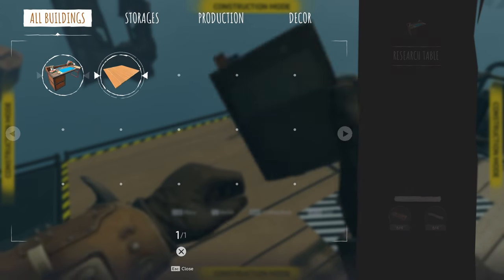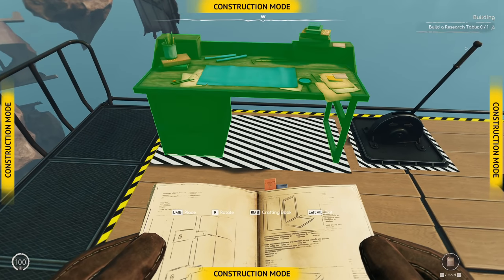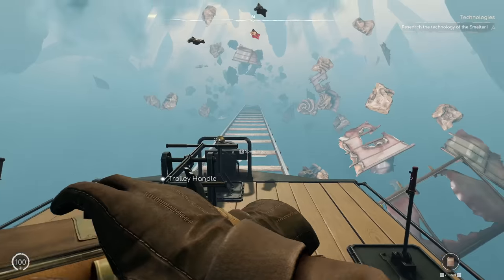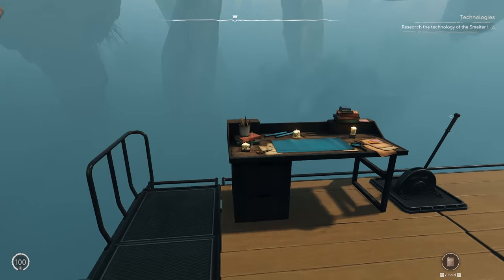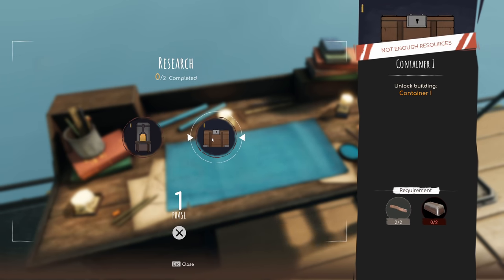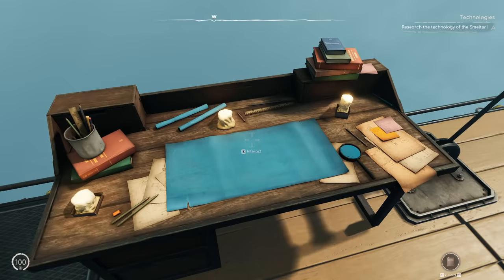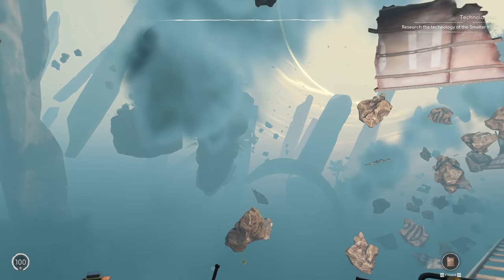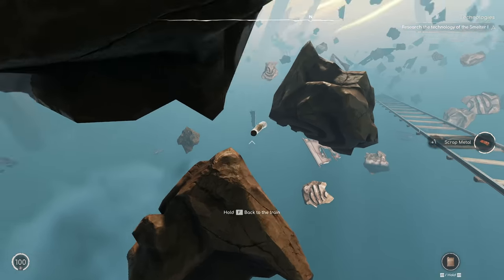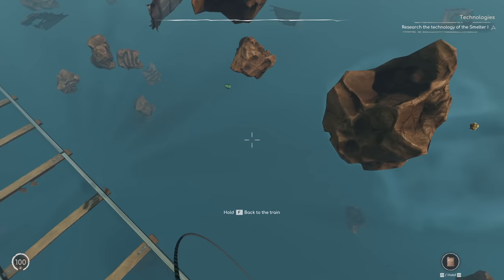Let's mess with what we need to do here. So the research table — let's chuck that down. Let's see what we can research: a smelter and a container. So we need the smelter, and metal is what we need. You've got to have an eye like a hawk going around collecting these things. If you miss it, it's so annoying — you've got to go all the way back.